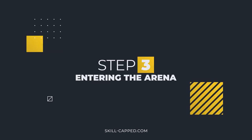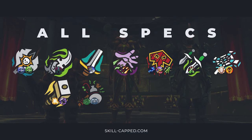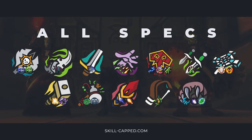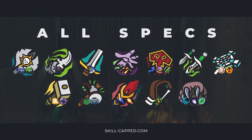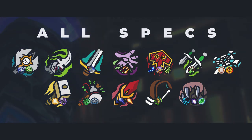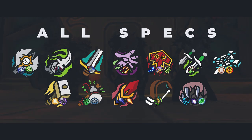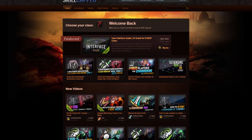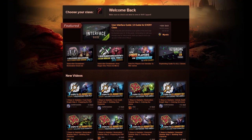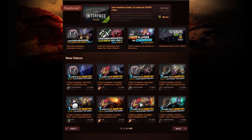Step 3 walks you through how to get the best results when entering the arena. We're excited to announce that throughout December, we'll be bringing you daily releases on the second step in this series for all of the specs that you see on screen right now. So if you're looking to kickstart your climb to Gladiator on any of these popular specs, be sure to subscribe to our channel and hit the bell to be notified the moment your guide goes live. Head on over to skill-capped.com/wow if you're interested in checking out the rest of the series along with hundreds of other exclusive BFA guides.